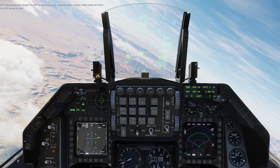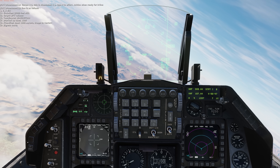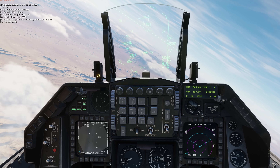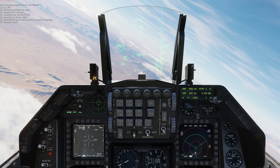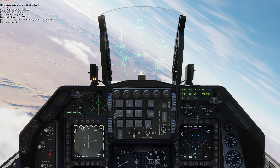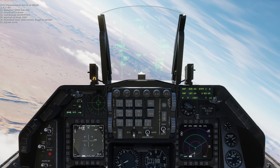Ready to copy. 9-line is as follows: lines 1 and 2 N/A, 3,000 feet MSL, ISV column, Papa Alpha 2-2-4-7-7-3-1-4, marked by laser 1-6-8-8, East, 1,000 meters.